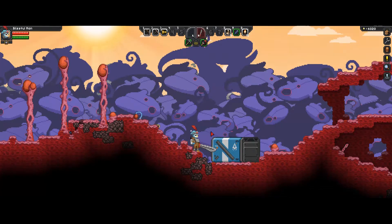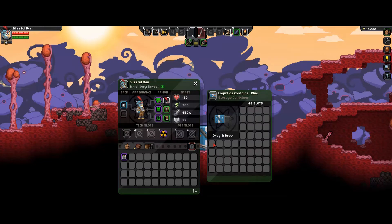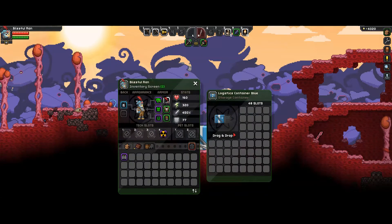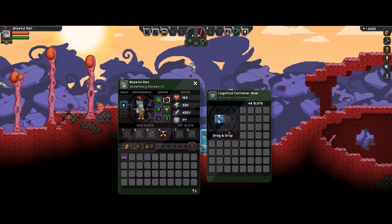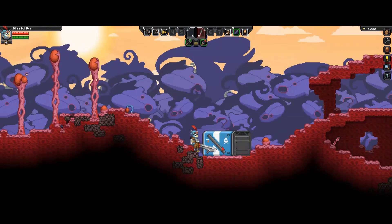Today we are on a fleshy alien planet, but I'm not afraid because I have brought my logistics freight container. This is a mod by Lazarus78, and it's kind of the spiritual successor — an expansion to Mr. Beeftimes' logistics frigate mod, which was for a ship.